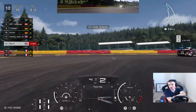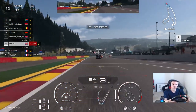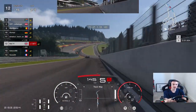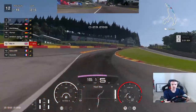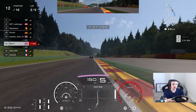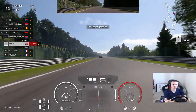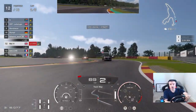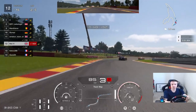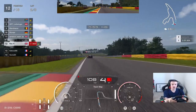Right, lap 2. Onwards and upwards. I quite like Spa myself, so I'm not really too fussed about it coming up again in the daily races this week. But it would have been nice to have had maybe something different — a track that I haven't been to before, just to spice it up a bit. Get it slowed down for La Combes — that's nice. Just guide it through here, on the apex like that.